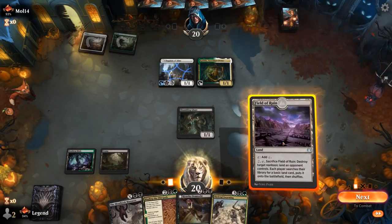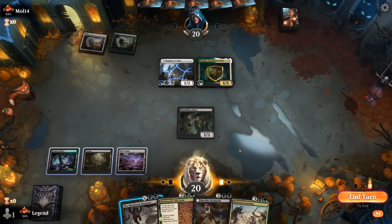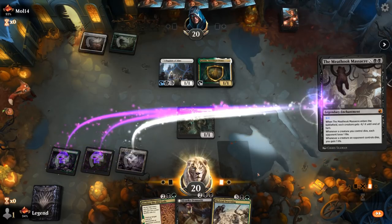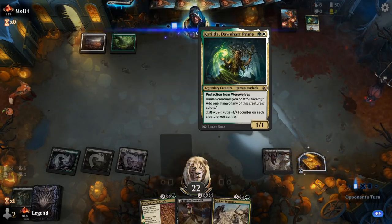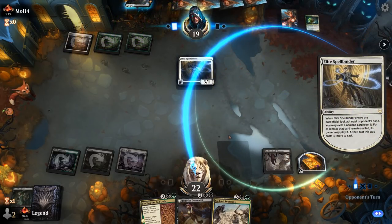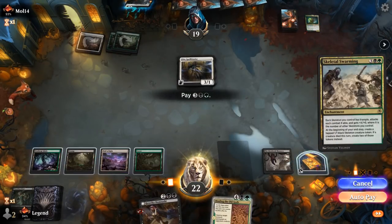We cast Meat Hook Massacre for one and make a treasure with Shambling Ghast. Opponent's Spellbinder is going to have a look at our hand — all our cards are quite powerful so it's unclear what they should take. They take Binding. We can play Skeletal Swarming so we can sacrifice a token to Henrika next turn. But Brutal Cathar prevents that from happening, so we'll just draw with Henrika.